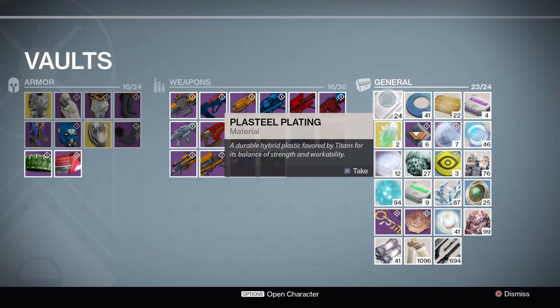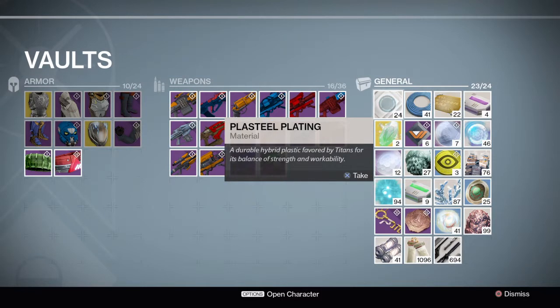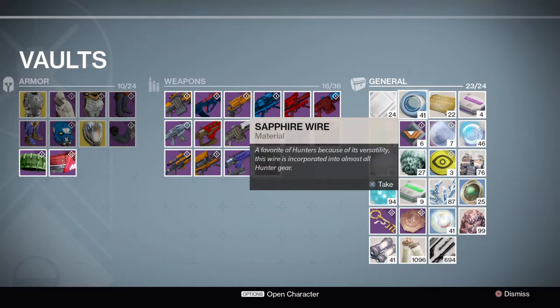Plast steel plating — it's for upgrading titan armor. Each class has its own material that they need to upgrade their armor. This is the one titan armor needs. And this is the one hunters need — sapphire wire.